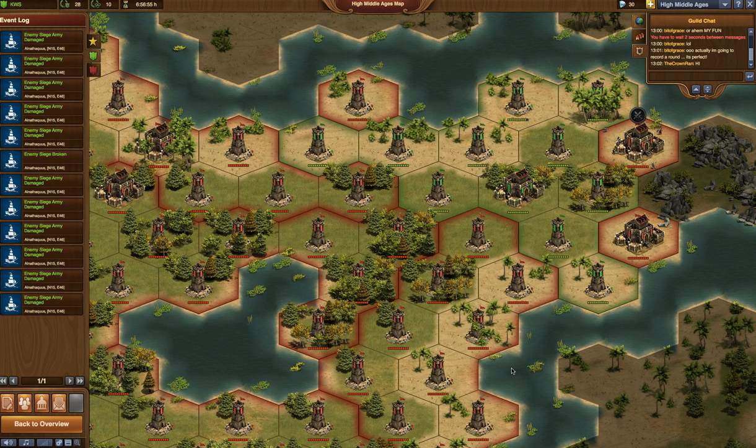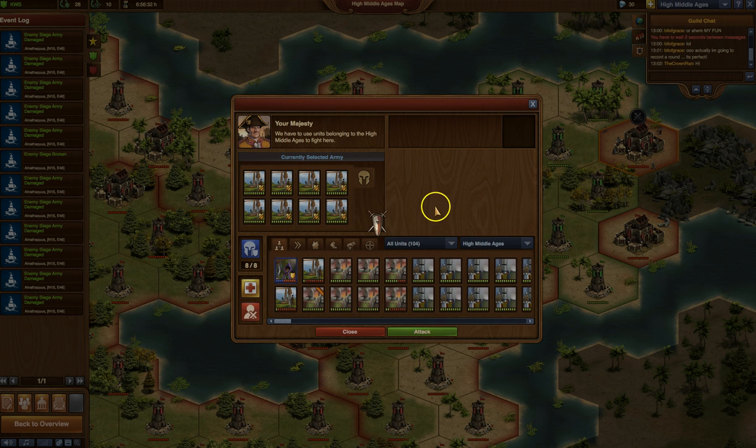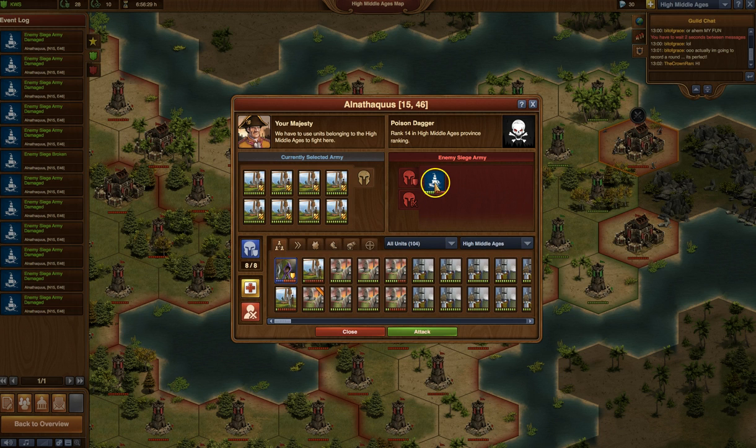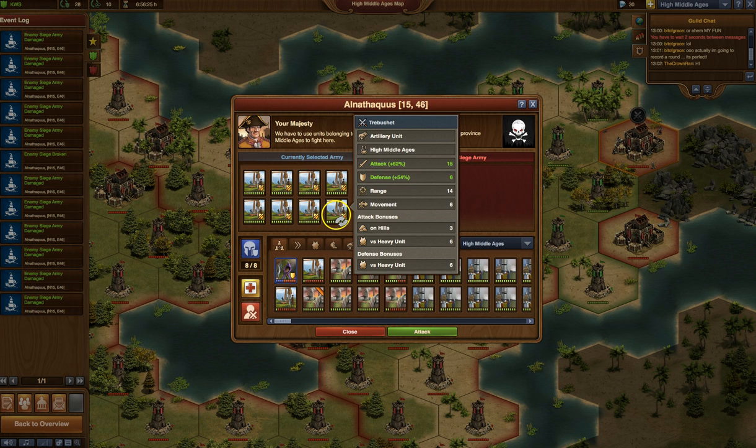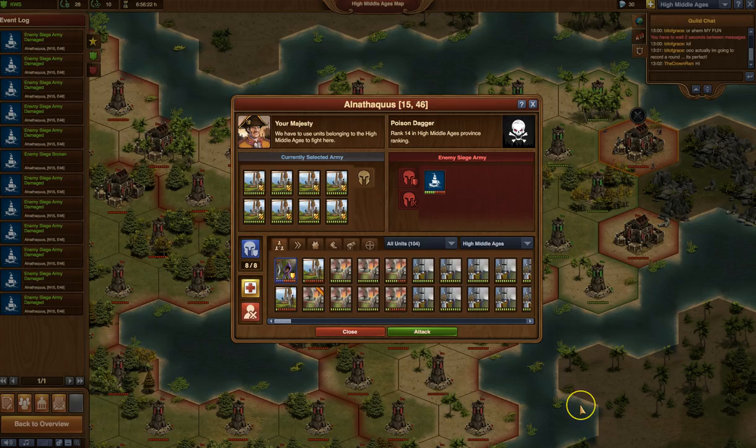Hey there, guildies! We have a perfect opportunity to show you how easy it is to take out a defense wreck with just — in this case — all trebs. This is a video that's probably been done before, but we're going to quickly cover it. So we've got an enemy sector with a siege on it, a protection siege. They're security cats. I've already worked down some of the defense, and I've got my rack set up for just eight trebs. Let's get started.